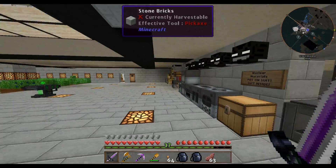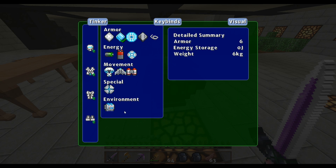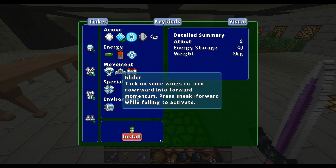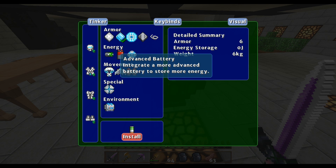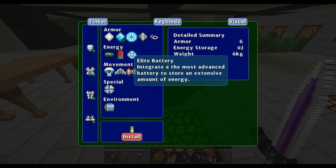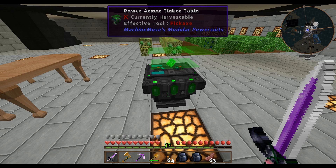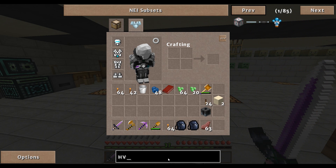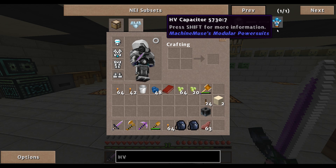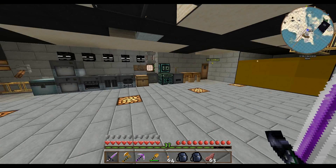Are we done with this? No, we're not even beginning to be done or start with this. Now we can go to the basic batteries — I need an LV capacitor, but I'm thinking an Elite battery, which requires an HV capacitor. We'll only need one for the body. HV... there we go. It shows you how it's made and I think I have everything needed for that.